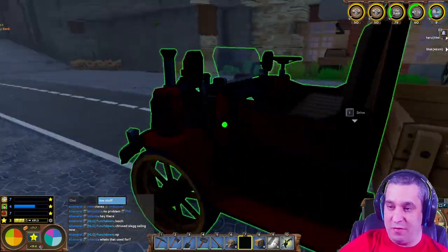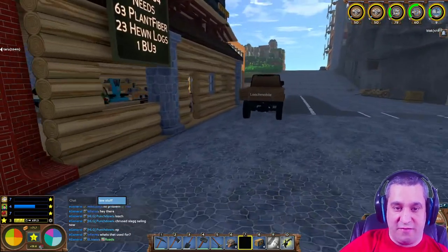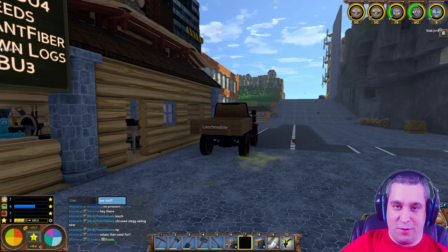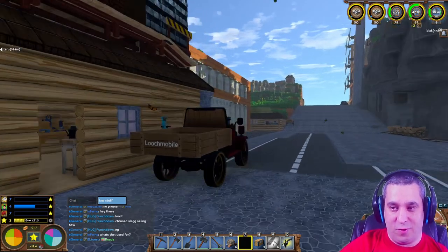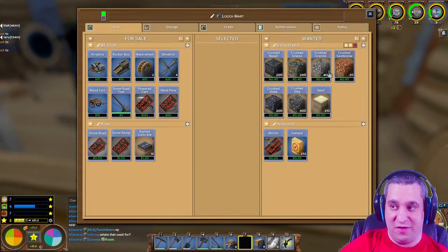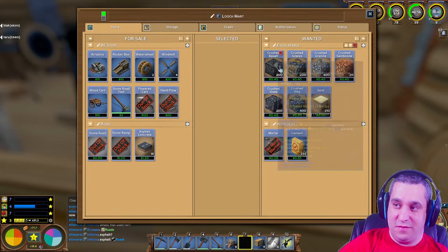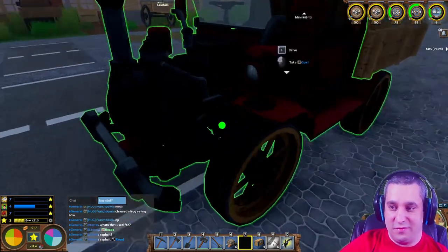Roads are queued. I buy crushed slag for half the price of other crushed rocks because slag is only a byproduct - it has no value other than being crushed for roads. Other rocks like crushed sandstone and granite can be turned into sand, and shale can be used for bricks, but slag has no use.